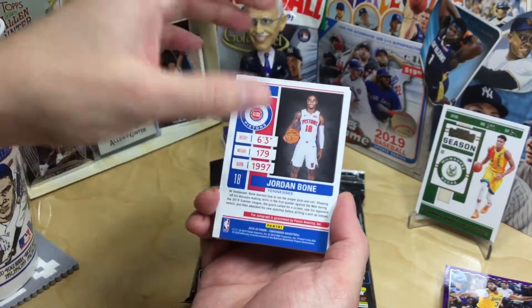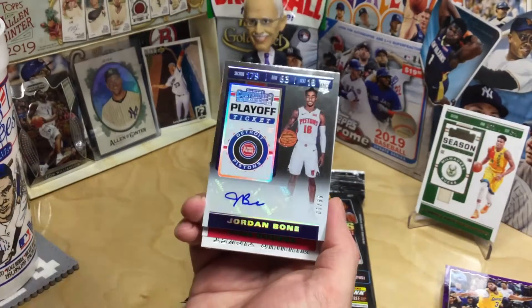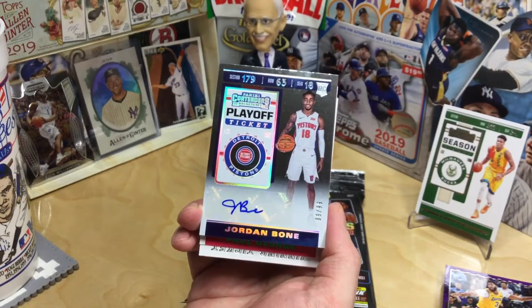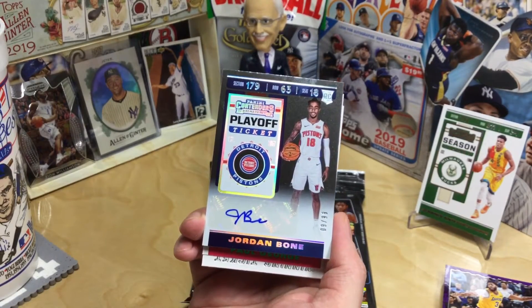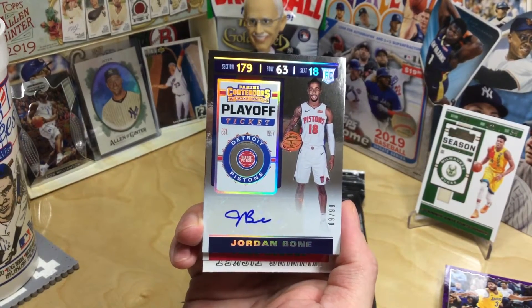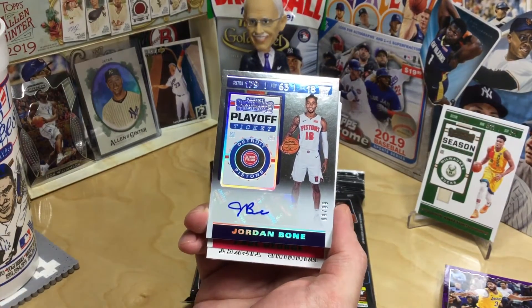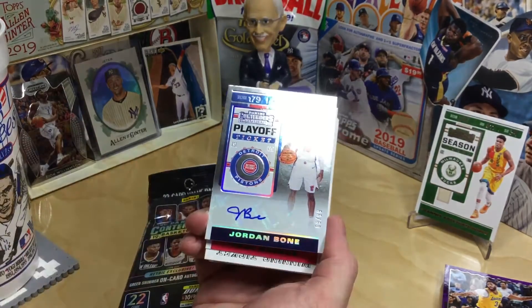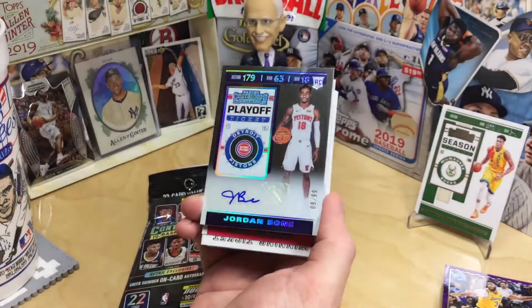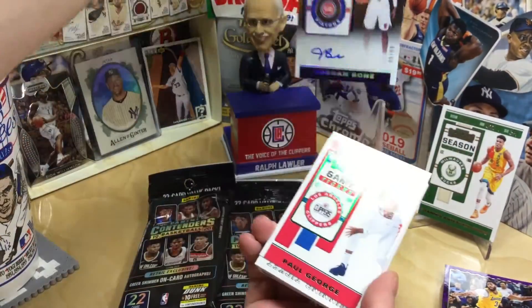Okay, so backwards — that means this could be an auto? It is an auto! I have no idea who this guy is, but I like his name. Jordan Bone. B-b-b-bad. Bad to the bone. Alright, we pulled an auto. Very basic looking autograph, sticker auto. Numbered — 9 out of 99.